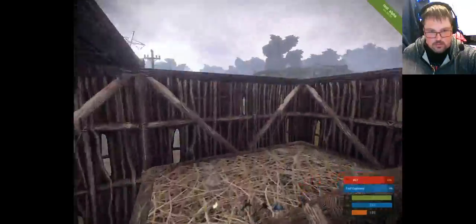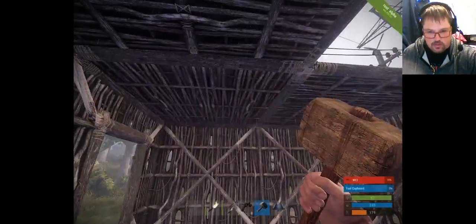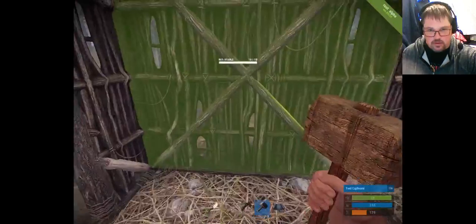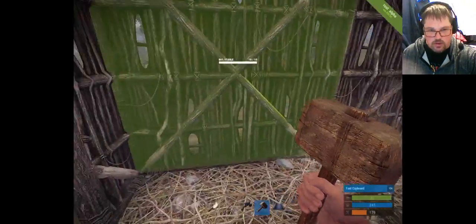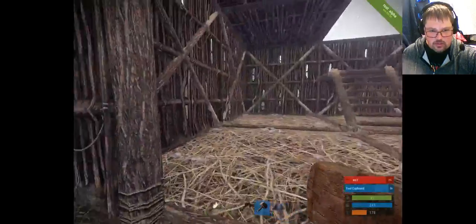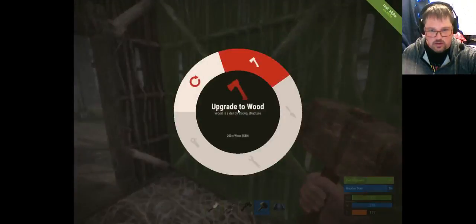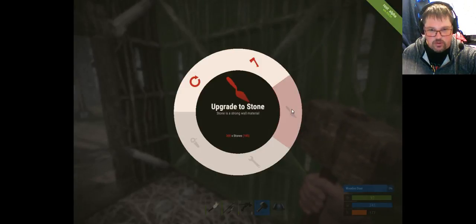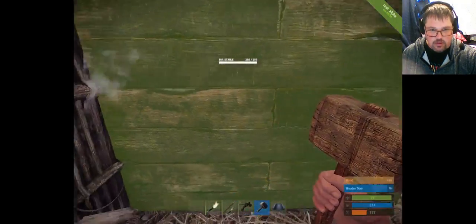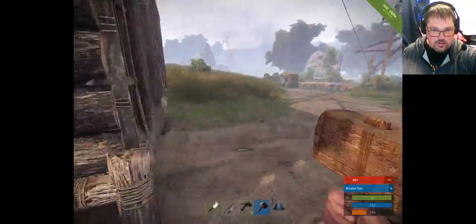This wooden hammer that we created out of 100 wood is made specifically for upgrading your house. Another thing I want to point out: if you look at this wall it has cross members on the inside and does not have them on the outside. You want to always have your cross members on the inside — that's the way walls are meant to be, otherwise they're easier to break from the outside. If you right-click it gives you upgrade options — you can upgrade to wood, stone, sheet metal, and armored if you've got the required items. We'll upgrade it to wood — you can see the durability is now 250 as opposed to 10.